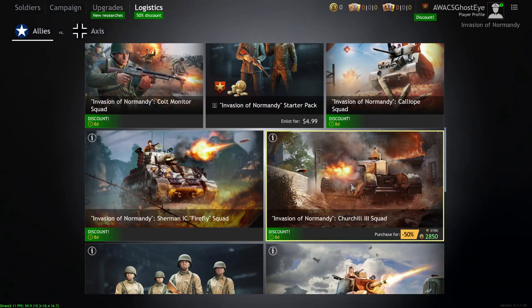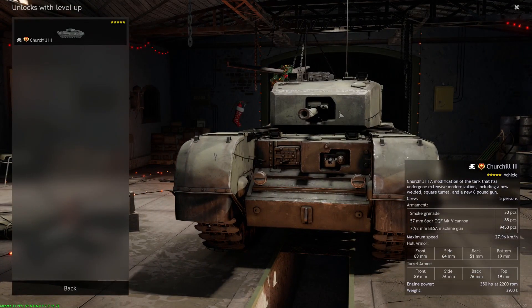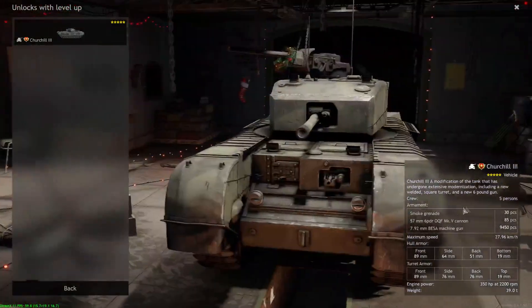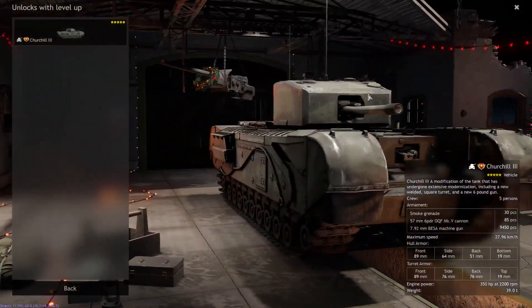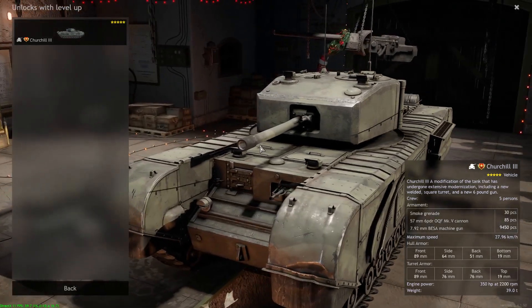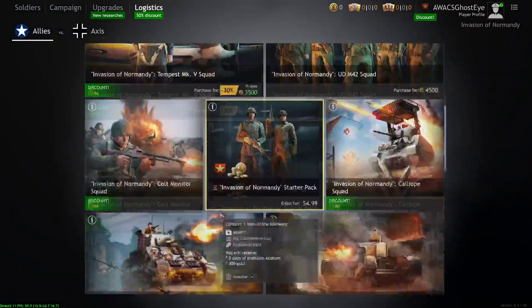The Churchill 3 Squad — avoid this like a plague. The problem is this tank can get penetrated by a Panther or Panzer IV. The hull is weak, the vehicle is very slow, and the 57mm gun doesn't do anything against enemy infantry. It struggles against Panzer IVs, can't penetrate a Panther or Tiger. This really shouldn't have been added to this campaign — just avoid this squad entirely.